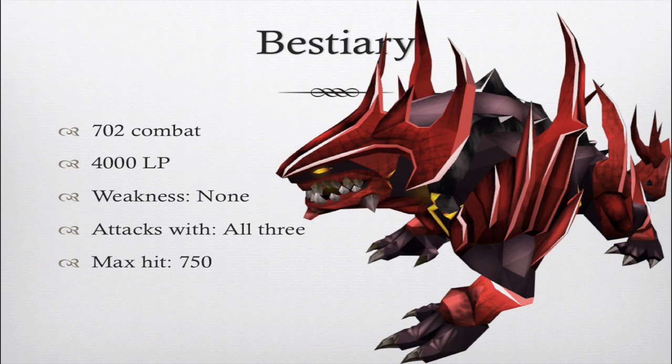Jad is level 702 combat and has 4000 life points on legacy. The reason I say legacy and not EOC is because I strongly recommend you kill Jad on legacy mode. Even though it's better to go through the fight caves on EOC because there are abilities that'll heal your HP and all that, the Jad for a first attempt is a lot easier on legacy. Instead of looking at abilities and worrying about them, you just need to auto attack — it's simpler and you can focus on what you need to. The max hit is 750, or 7500 on EOC.